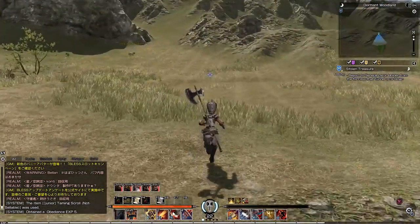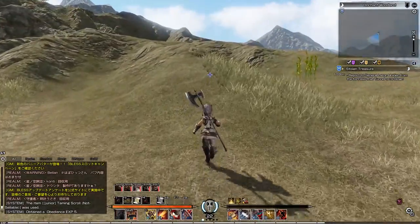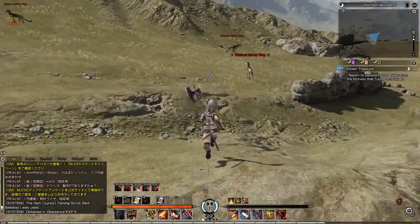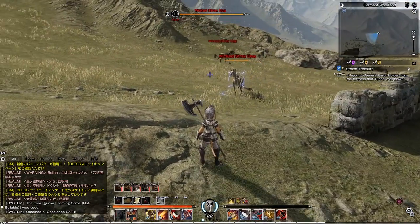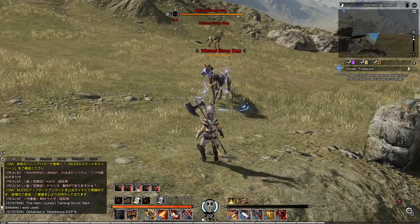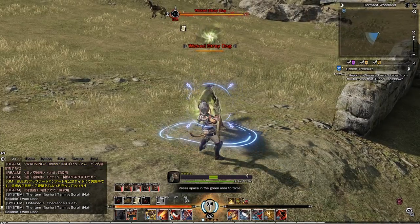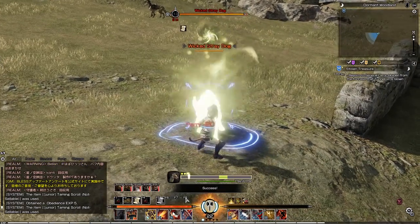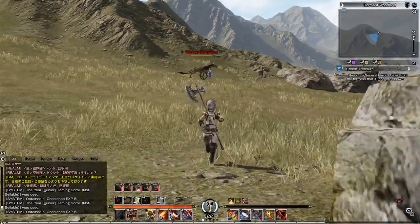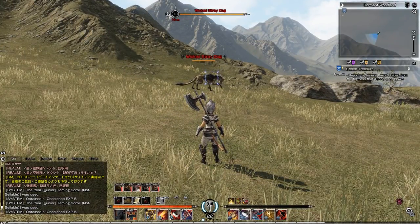I'll demonstrate the minigame one more time when we check mounts. Now, creatures are going to try to attack you while you're doing this, so you can't just go up to a level 50 creature and expect to tame it — it might just blast you out of existence. Let's get this stray dog tamed. It's going to aggro on me. Let's press F3 and do the little minigame again — and the tame was successful. That was a mount.